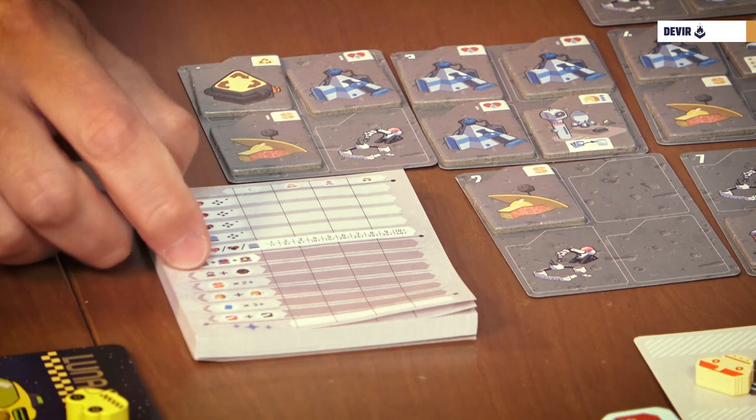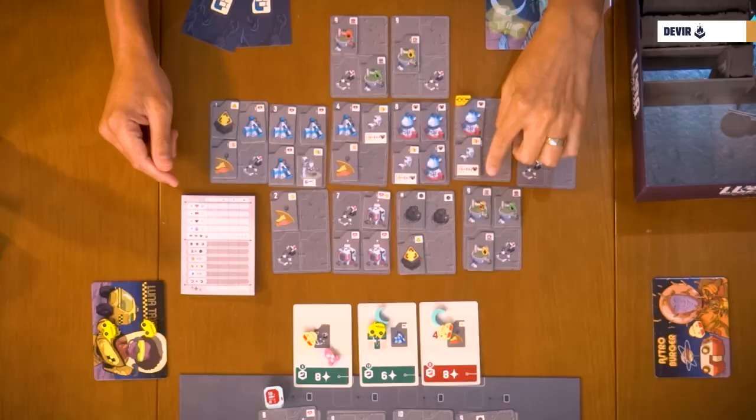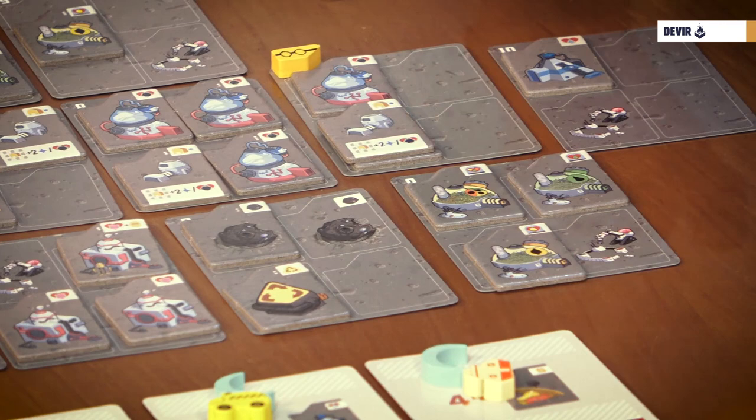Greenhouses also score for complete sets. As said at the beginning, you can grow apples, pears, and lemons in those greenhouses. If you have the three of them, that's a completed set. Some greenhouses can grow any of the fruits — they count as a wild card, so you can use it as the fruit you prefer. Depending on whether you have one, two, or three completed sets, you will score five, twelve, or twenty-two points.